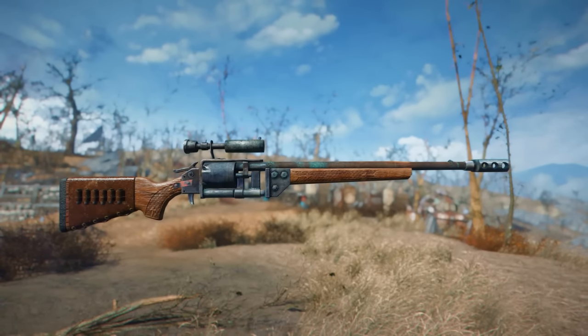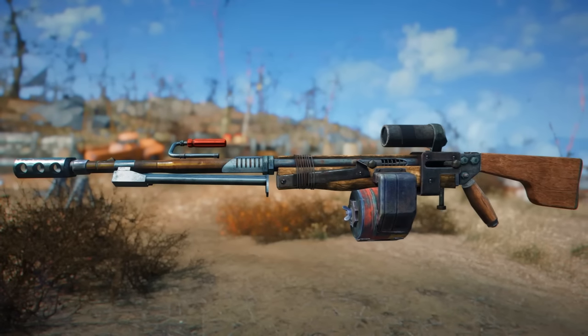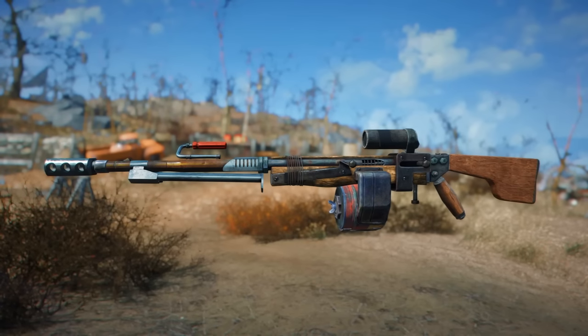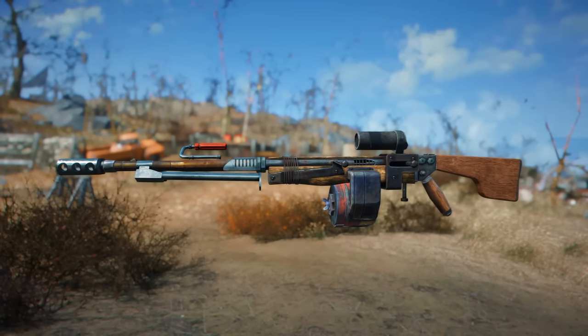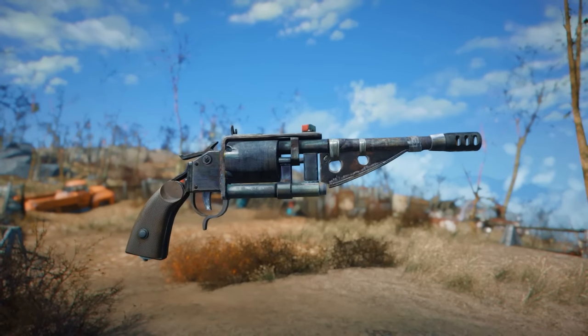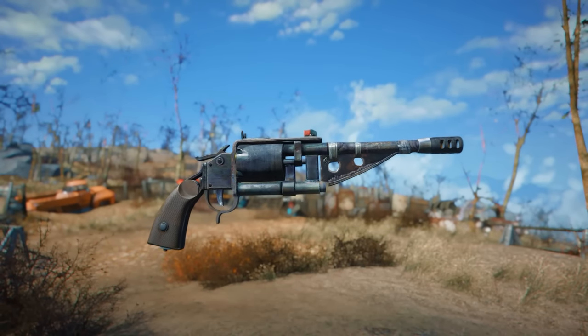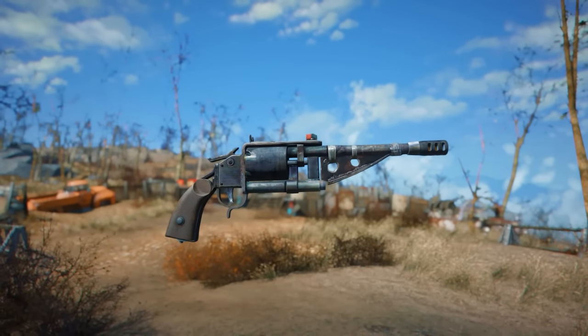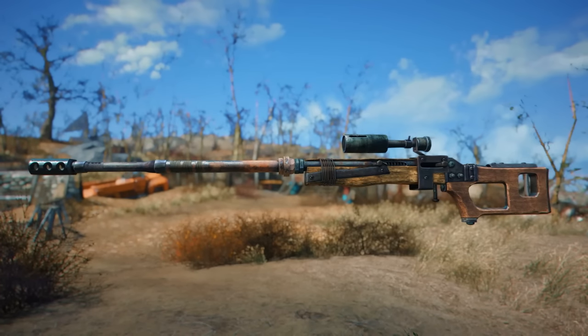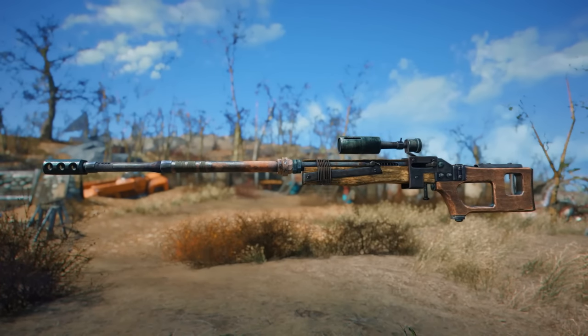The pipe rifle is going to lean into the SMG and LMG sort of parts as well as assault rifle parts, whereas the bolt action is going to lean into more sniper-based parts — not only in looks but performance as well. And then the revolver I just had a lot of fun with, because I think that is definitely one of the best out of the vanilla pipe weapons and it was very easy to come up with some really cool western-inspired attachments that I think fit really well.